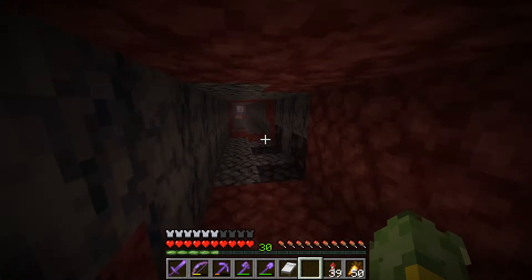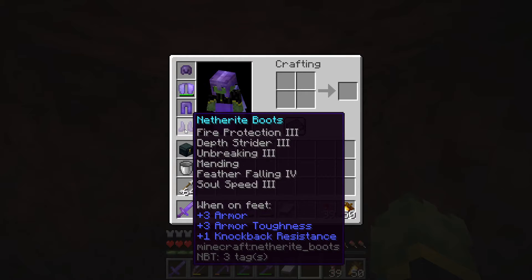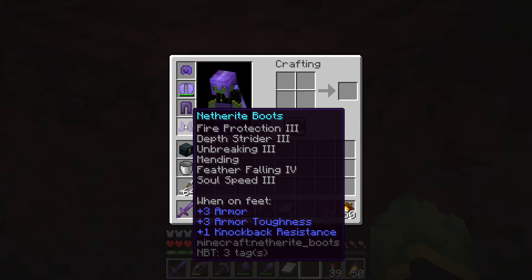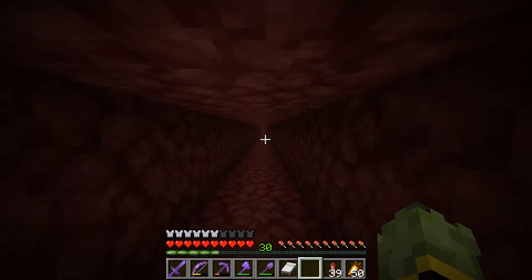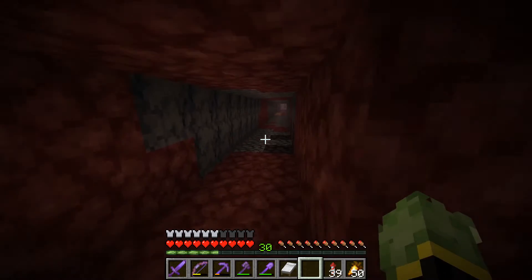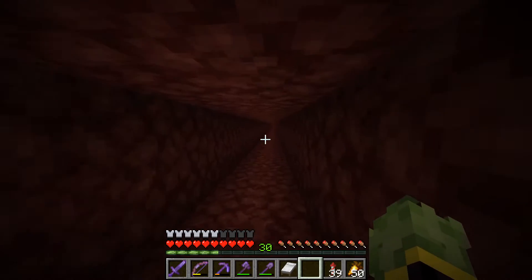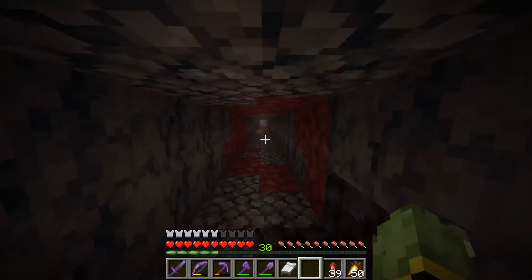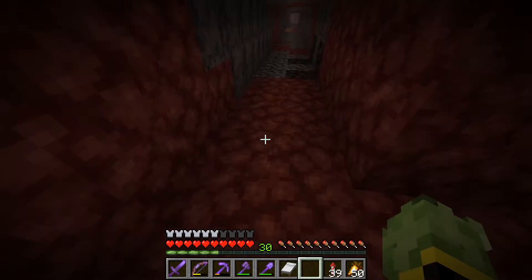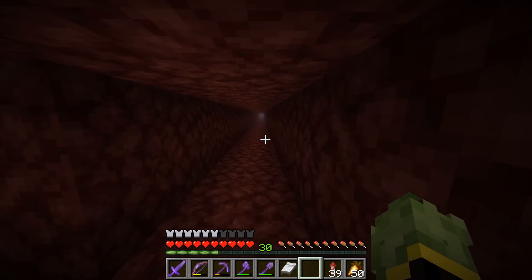I may as well make use of a new feature in 1.16. I have Soul Speed 3, which I actually got from the piglin trades, so I've added that onto my boots. I want to line this tunnel with some soul sand and soul soil — that was a sentence that's difficult to say — so I can go super fast with the new feature. It's just a fun way to get to and from the trading hall. I'll need probably around 500 or 600 blocks for the floors.